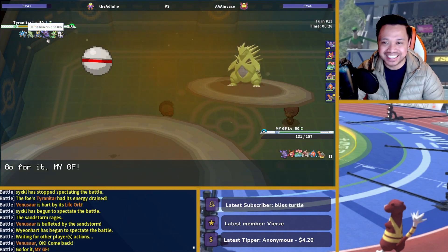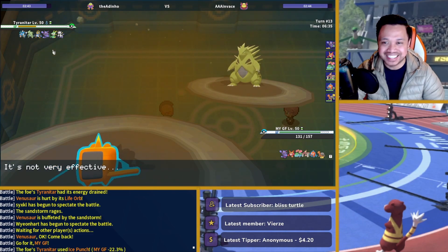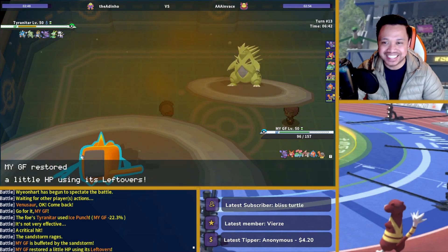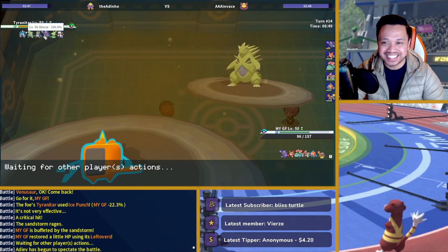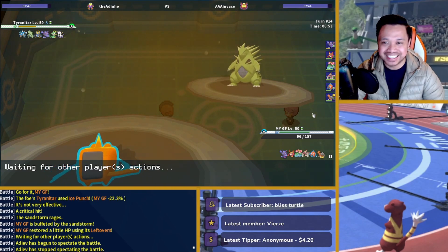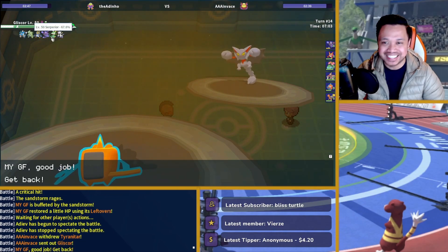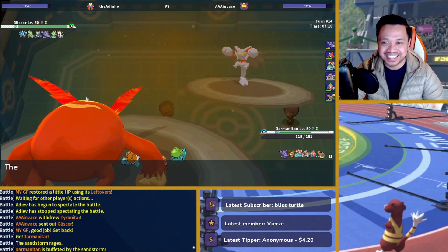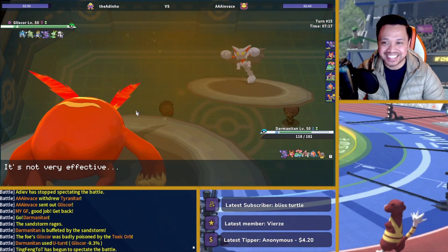So now we need to take this game back. Ice Punch hits me — that was a crit too. This time I'm going to double into Darmanitan. This catches Empoleon and Gliscor, because against Gliscor I kind of want to Flare Blitz into him. Actually against Gliscor I can U-turn into my guy. The reason I don't want to Volt Switch is he could go Gliscor and block it. I'll U-turn here and get in my Gliscor and get some HP back.